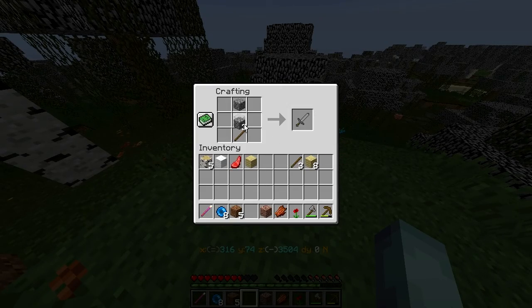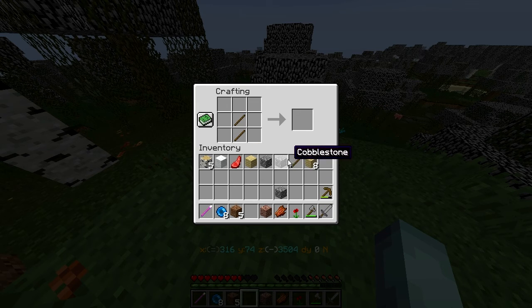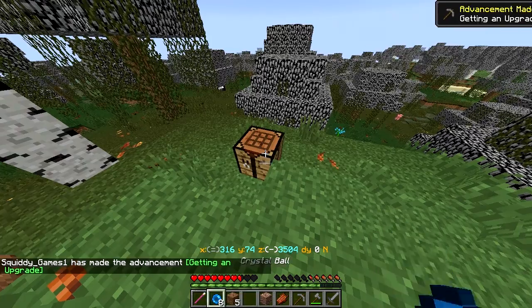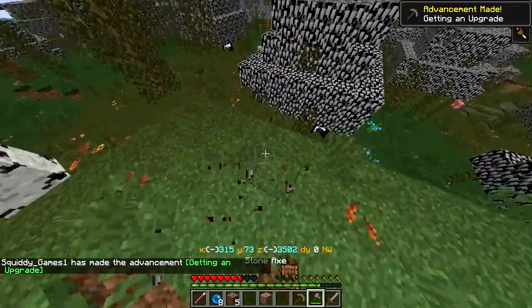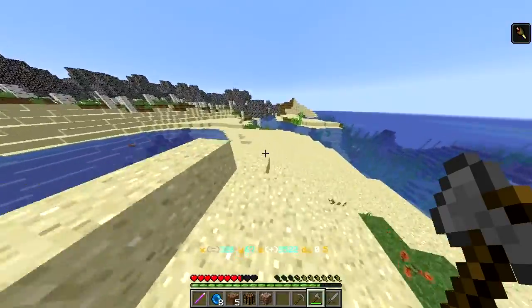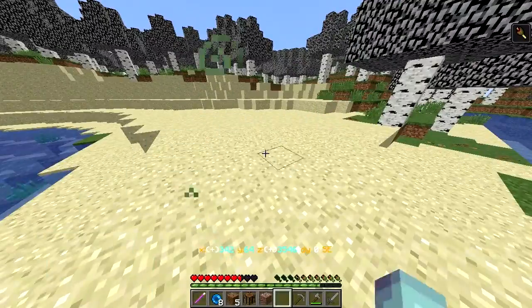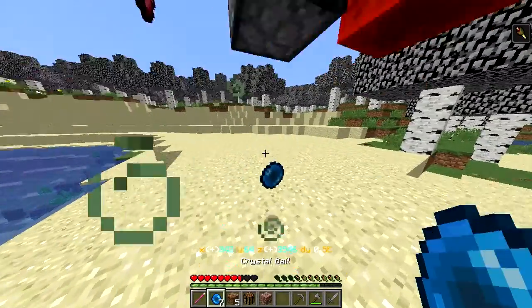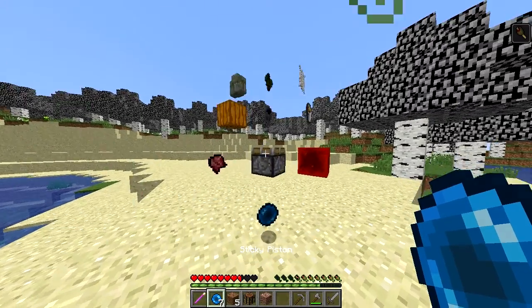Let's make ourselves a sword, just so we can get rid of that nasty guy if it comes back. And a proper pick. Getting an upgrade. Is there anything on the surface that we can really get? Not really.